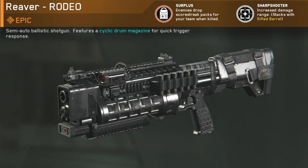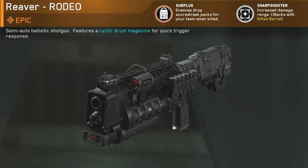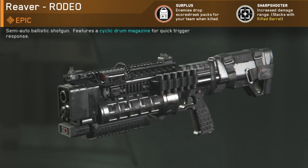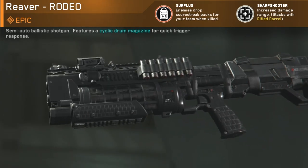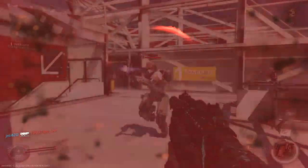What this epic prototype has to offer is the Surplus perk, which reads: enemies drop score streak packs for your team when killed. On top of that, we also have Sharpshooter, which increases the damage range — one of my favorite secondary perks to have on any weapon. It always helps me out a lot, so right off the bat I really like that Sharpshooter perk.